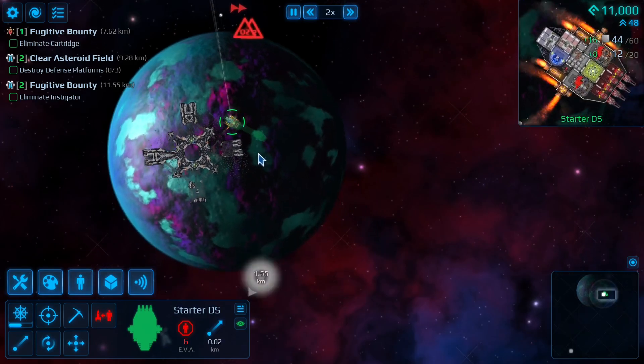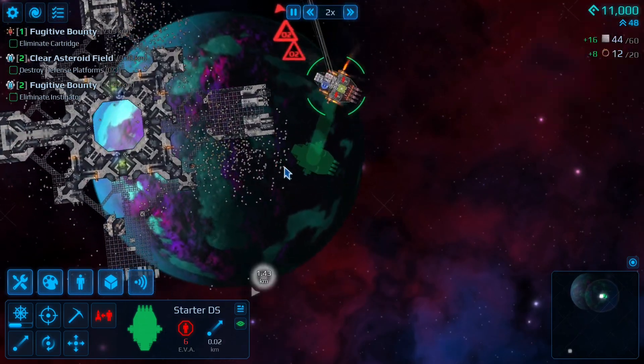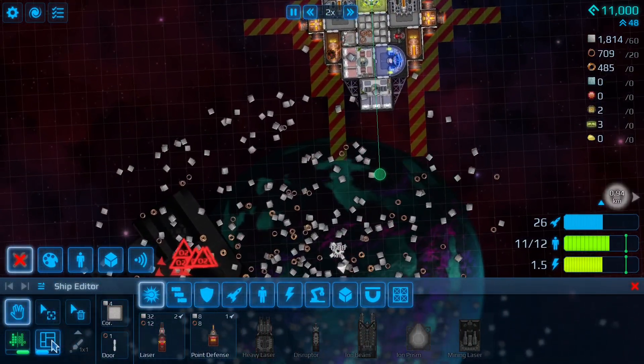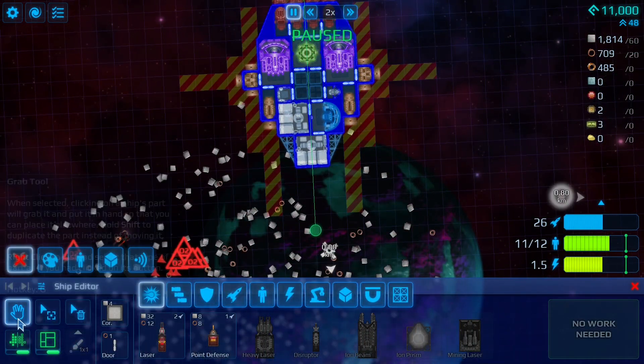Another thing you can do is build in piles of scrap. Here are the leftovers from the station. This ship lacks storage, so let's hop into blueprint mode because that's better for building.